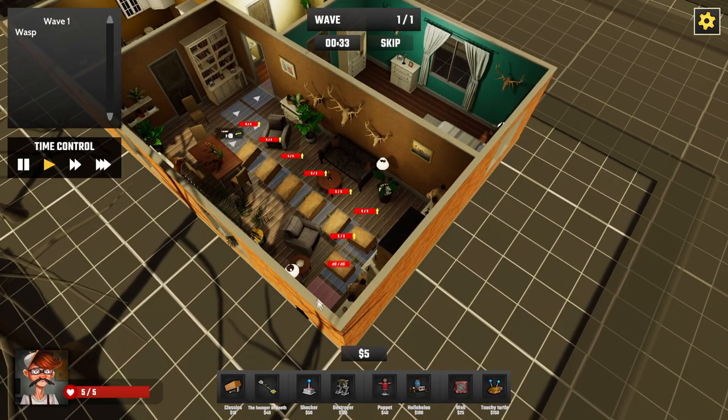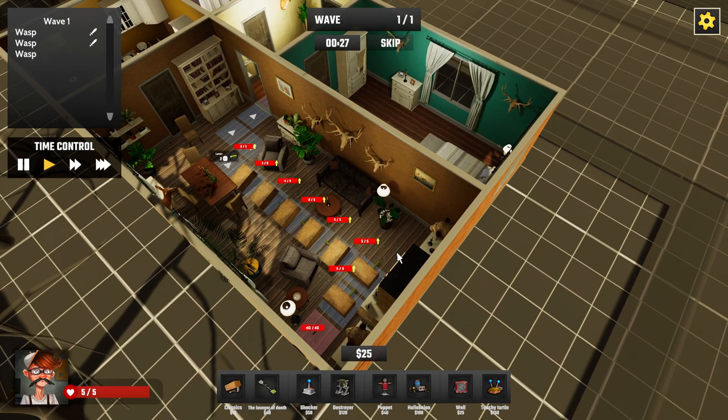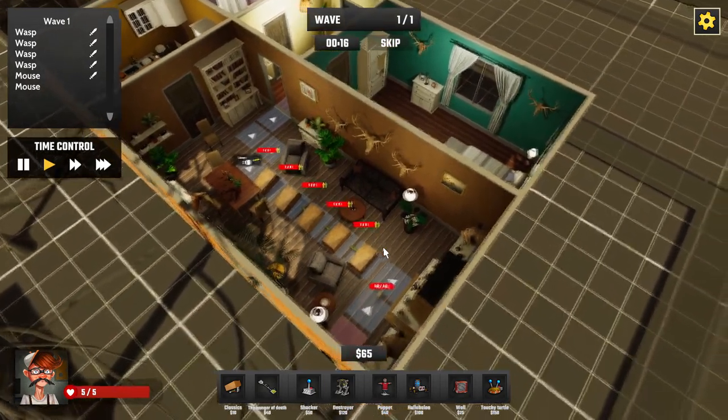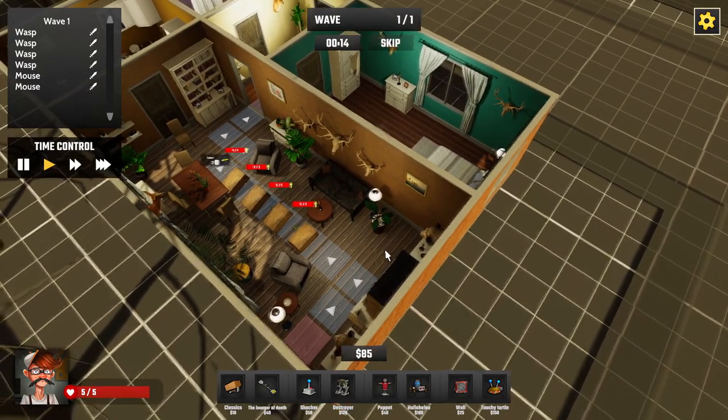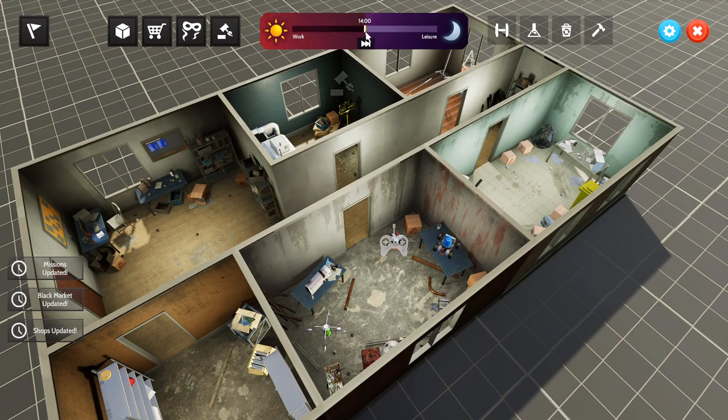We click start and wave one goes — pretty easy. They get caught, some miss, but contract complete. It was only level one so not too hard. Time moves on and it's now two o'clock, so we're into leisure.